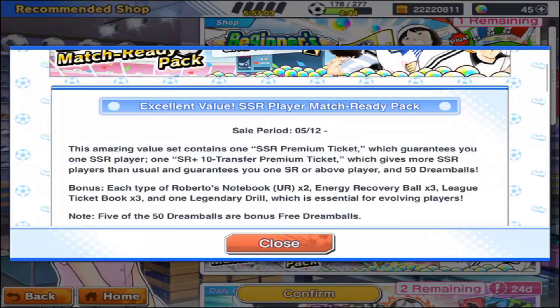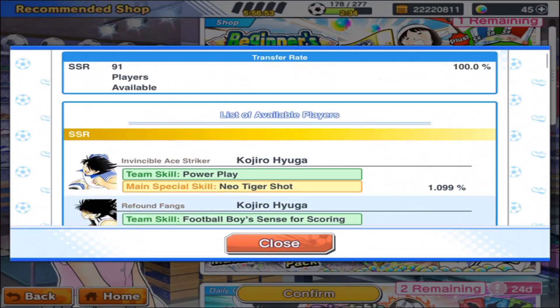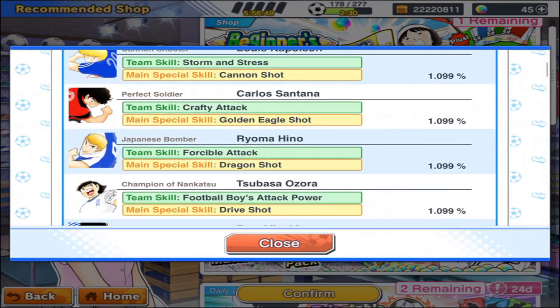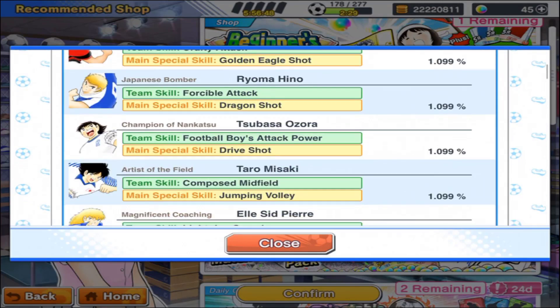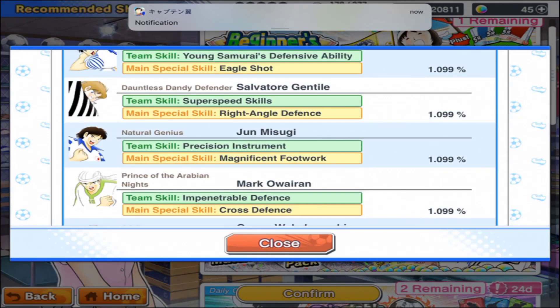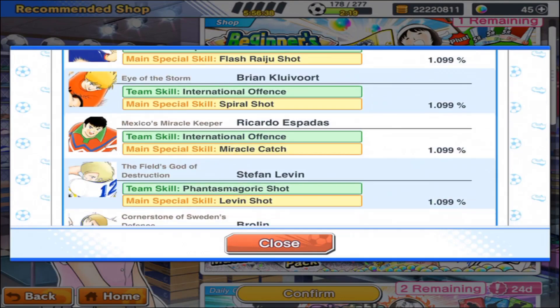Right here it shows which players are available. There are 91 players at 100%. So this is a list of which players are available for the SSR ticket, even for the free one. This is the list and the percentage.